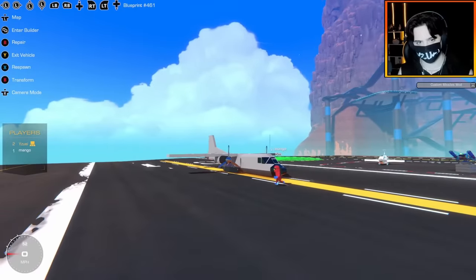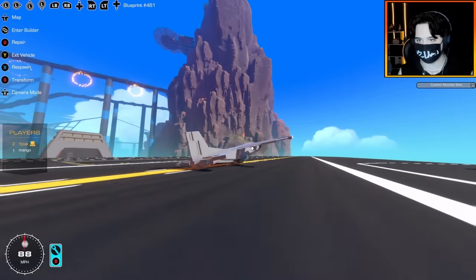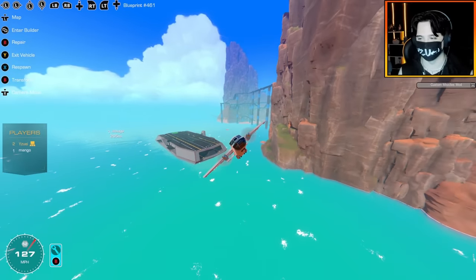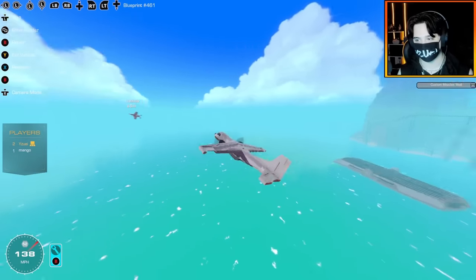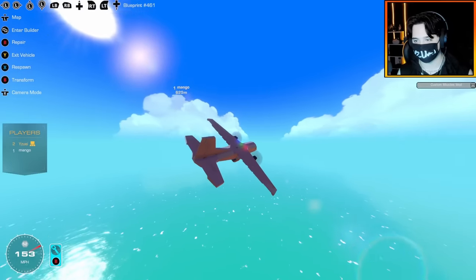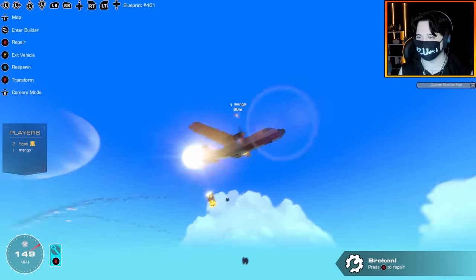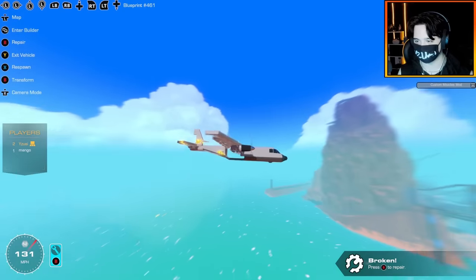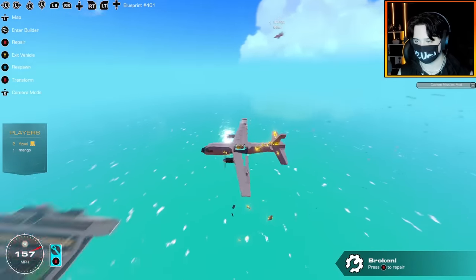It's just a twin prop cargo plane with a bunch of space on top and at the back to add possibly two of these turrets. It flies pretty decently. Let's just get some lift here. I got some flaps too. That was a pretty smooth takeoff. Simple cargo plane, but I have no weaponry, no auto-aim capabilities, and no defenses. And Mango could easily shoot me down if he wanted to. Let me demonstrate. Oh, you have lasers! So this is defenseless mode — there's no weaponry. Need of an upgrade. Yeah, we definitely are going to upgrade this.